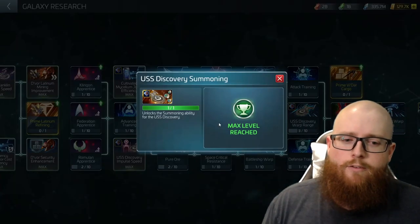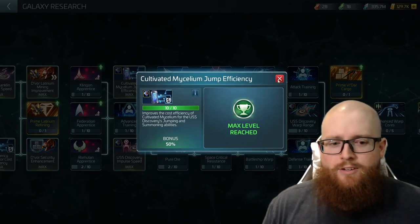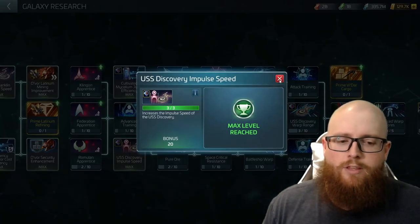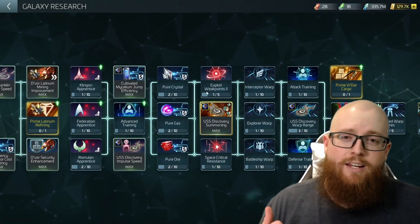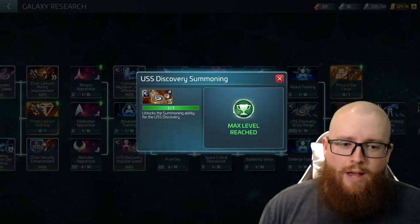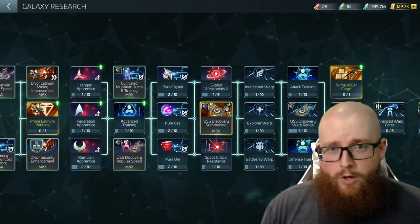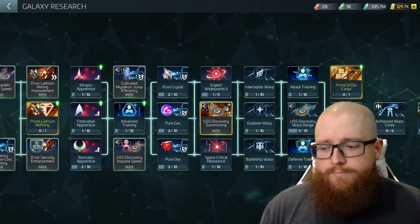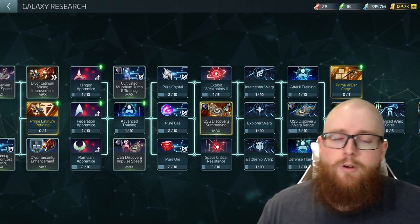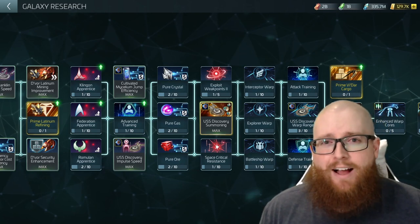In order to unlock the USS Discovery summoning, you have to first complete the Cultivated Mycelium jump efficiency — 10 out of 10 — and the USS Discovery impulse speed, 3 out of 3. It doesn't sound like a lot, but when you take into consideration the cost of both of those researches plus what you'll have to use to actually unlock the Discovery summoning ability, it's going to cost you an absolute boatload of Spore Drive components. From level 1 through 10, the Cultivated Mycelium jump efficiency is going to cost you 5,425 Spore Drive components.